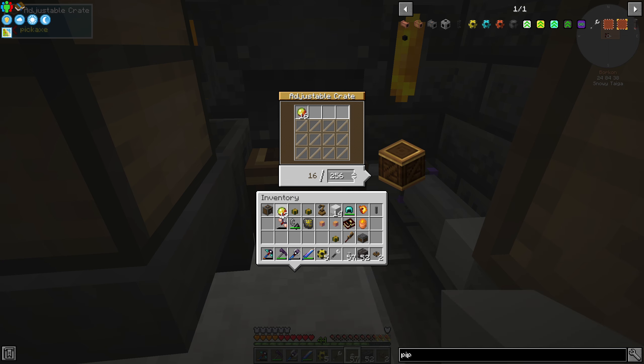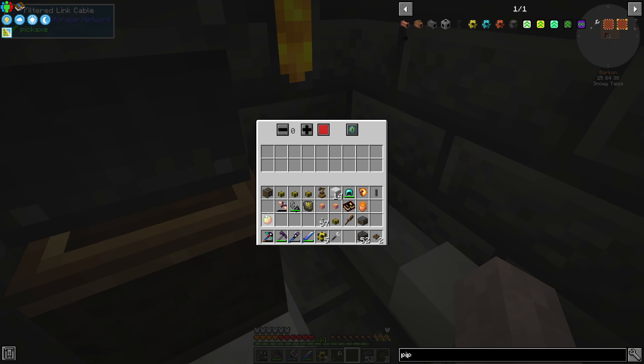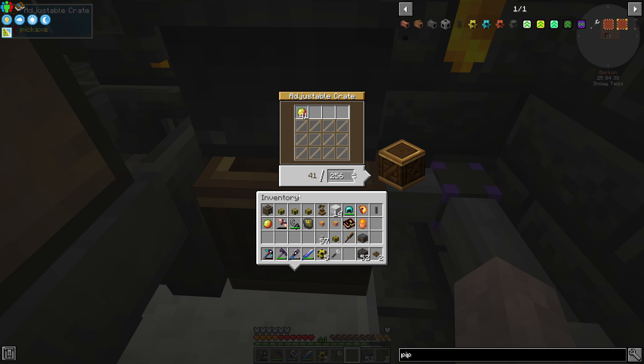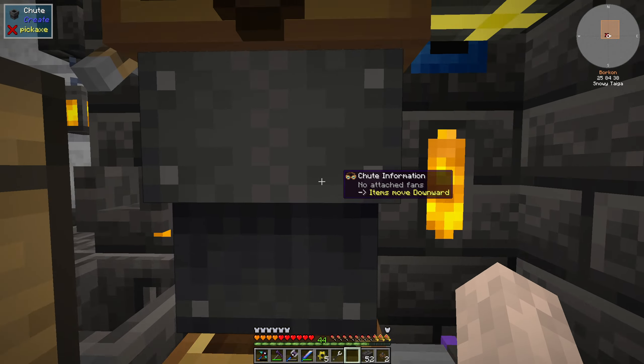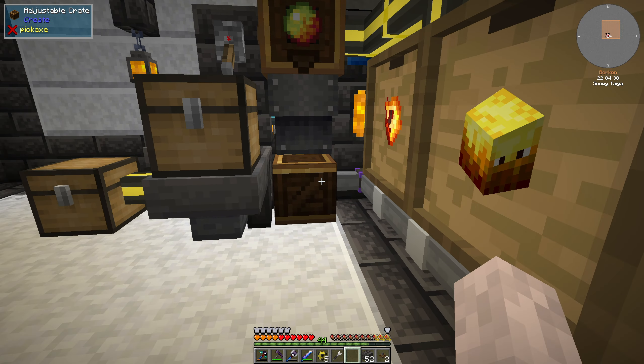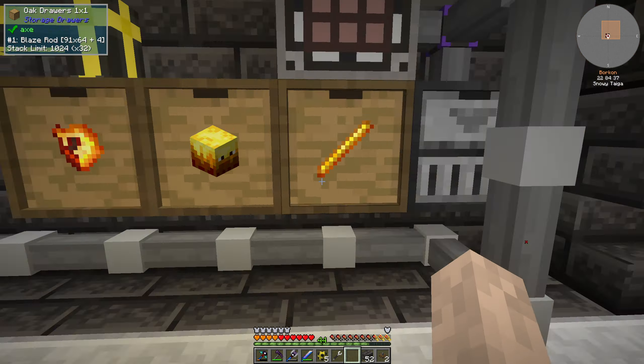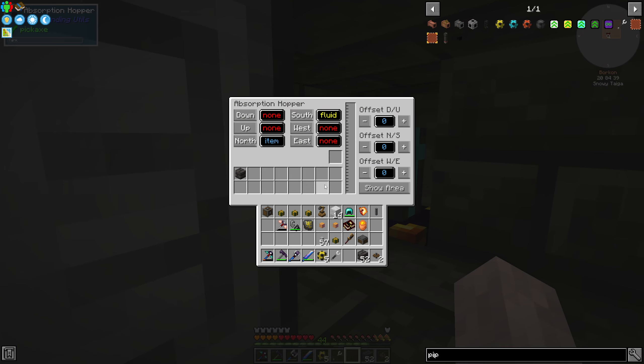The way we set this up: I'll import contents as a filter, set it to be an allow list rather than an ignore list, and set the priority so that whenever we have spare magma cream, we'll insert it into this adjustable crate. The plan is to also make this into magma blocks and then obsidian so we have a continuous supply of obsidian.